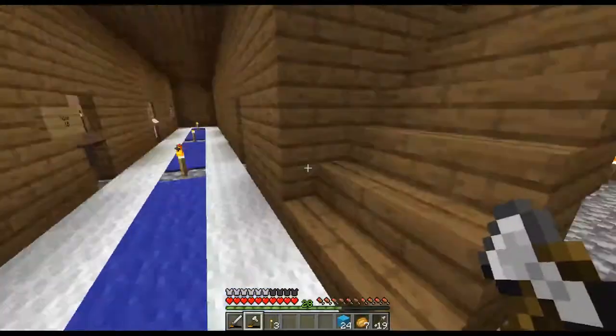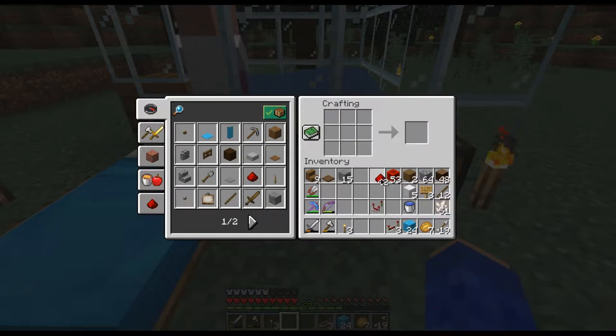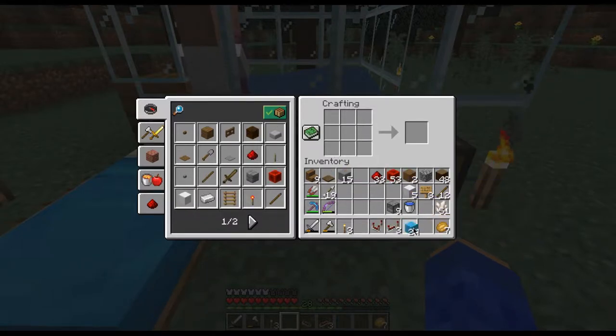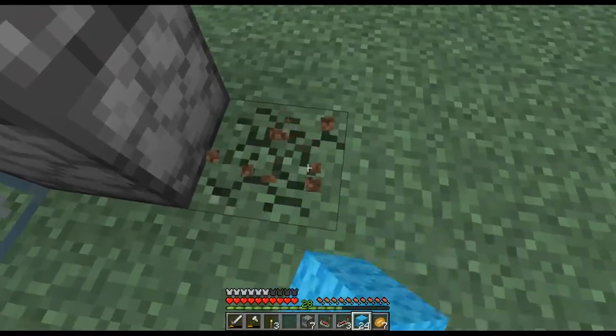Where did I put the crafting table? Always in the last place you left it. First things first: we're going to need a comparator, a bunch of repeaters, observers, and dispensers. Probably start out with just a little bit of everything. I think the height is about 79, so I'm going to need some more cobblestone at some point — that's fine though. So, droppers will be here, which means the system is going to be here.